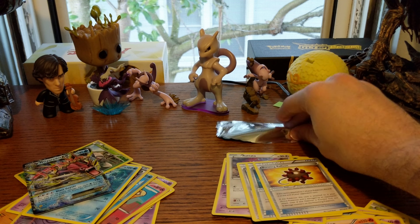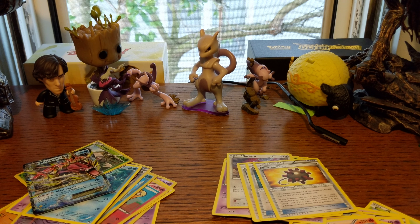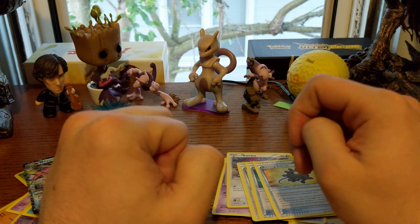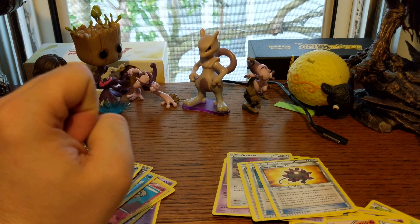We have a Rattata — or Rattata if you prefer. If you listen closely, you might be able to hear that there is an ice cream truck going through our neighborhood. Some of the children may be getting ice cream, and hopefully not getting abducted. So we will keep our ears peeled for an Amber Alert. We have a Professor Sycamore. We have a Bursting Balloon — now those can be quite scary if you're not prepared for them.